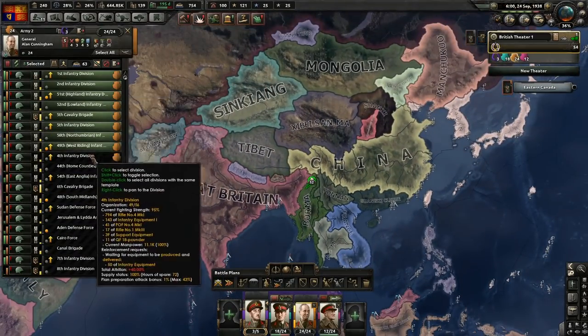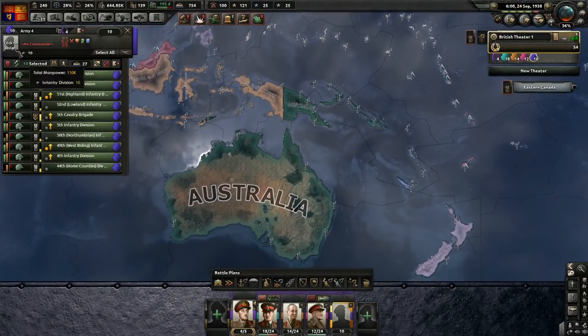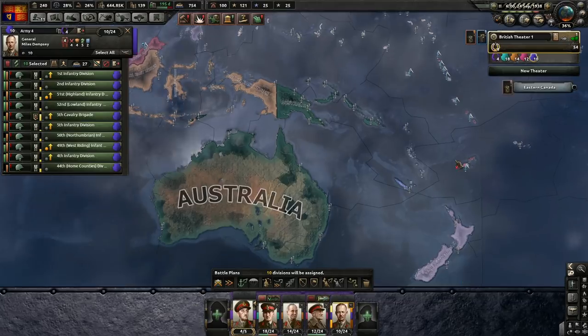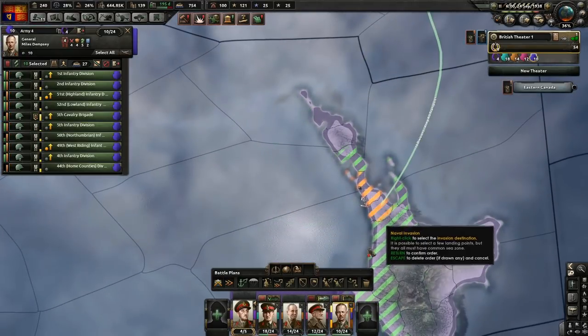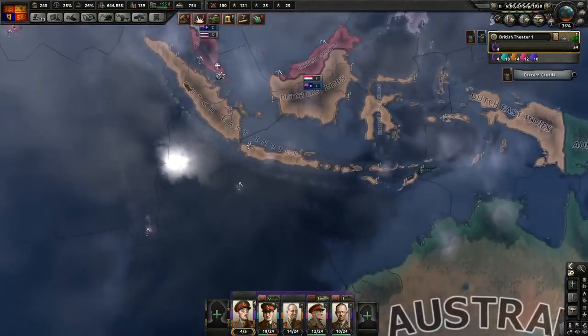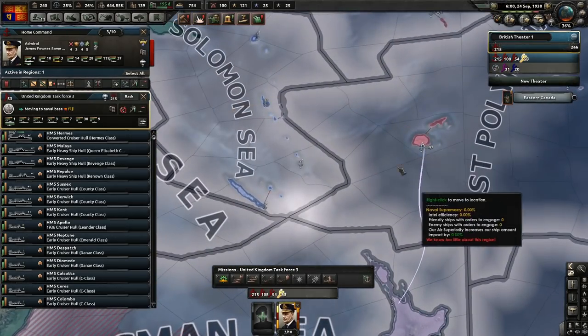Let's go ahead and take 10 of you guys. Do we have anybody that's done a naval invasion? Miles is looking pretty good - I'm going to take Miles here. I'm going to get ready to invade New Zealand. The fleet that's currently in India will be used for this, so we'll send it over to that dock right now.